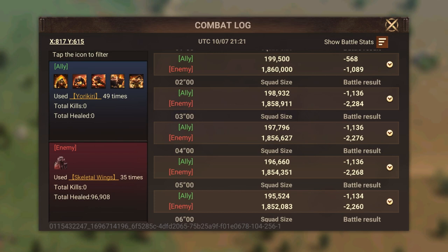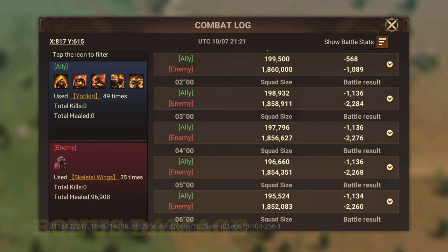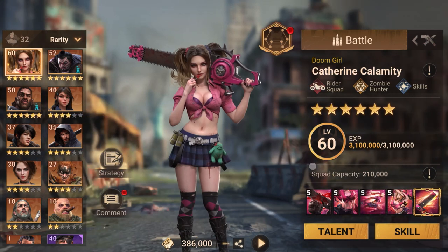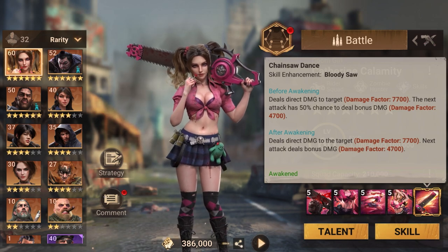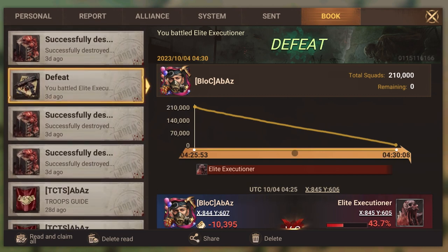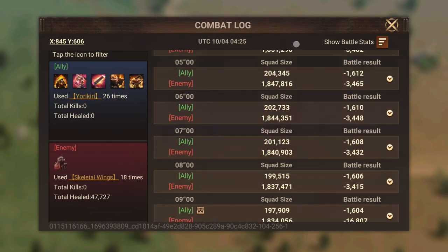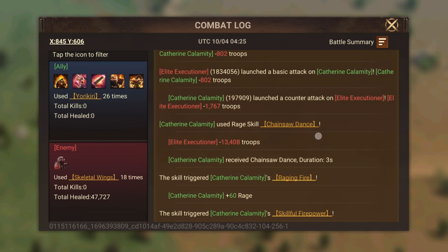We did talk about rage cycle and basic damage. Counter damage, direct damage, and basic damage are all the same thing. Bonus damage is basically any damage that happens on top of whatever damage you are dealing. That is one of Catherine's skills — she deals direct damage plus on the next attack deals bonus damage of 4700. Let's see if we can find that in the support. We have Catherine and her skill drop happens here where she got a lot of rage built up.